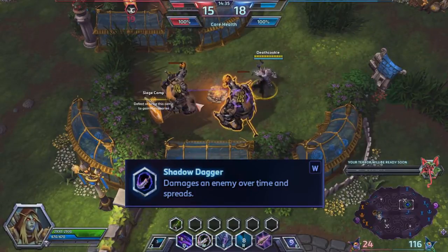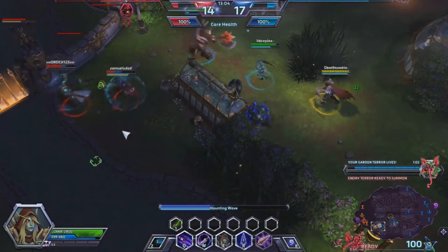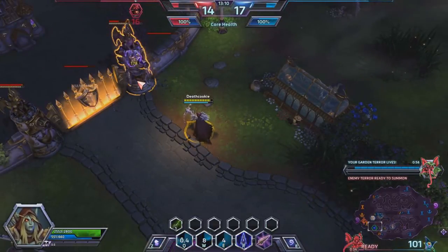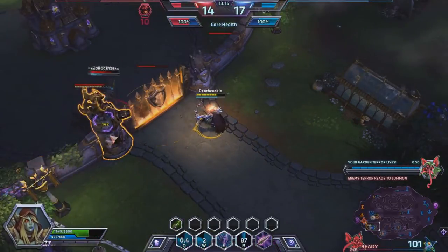Her W, called Shadow Dagger, allows you to fire off a dagger that spreads a plague to nearby enemies. The plague is pretty much your passive. You can use Shadow Dagger to spread your passive to many enemies, towers, or minions, therefore allowing for a higher split pushing capability.